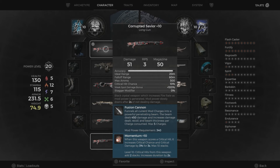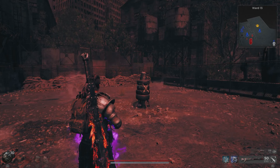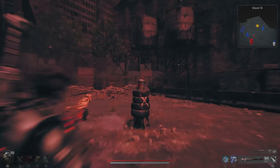Of course, it will not be listed as fusion rifle because that's an archetype name now, but you can see it right here as Corrupted Savior +10. Keep in mind that the new Savior you'll get will be level 0 — you will have to re-level it if you want to use it. It's a fully automatic 50-round magazine machine.